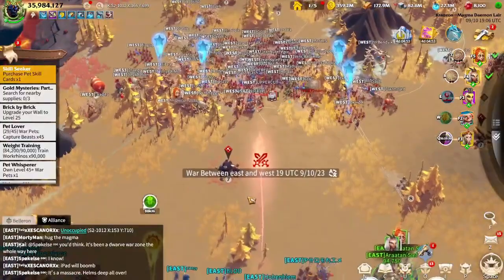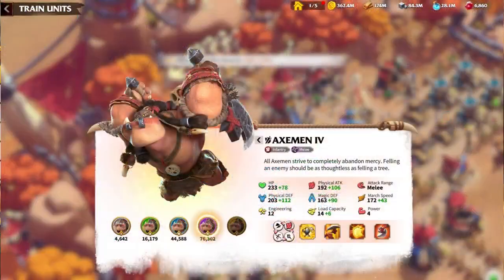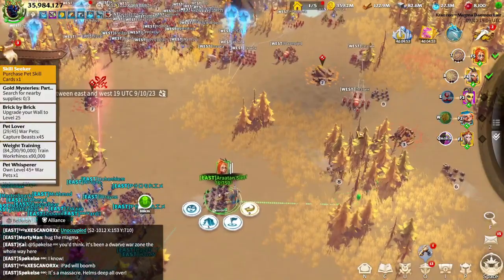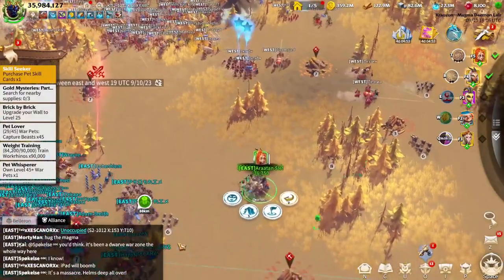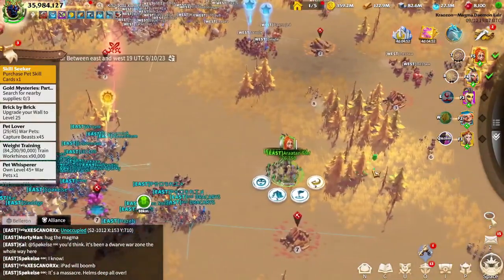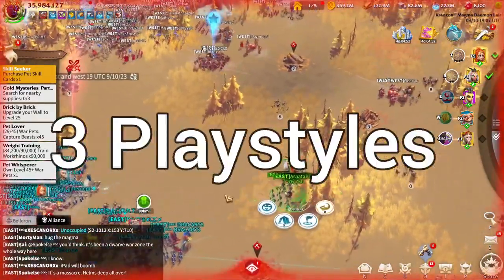Let's start with the infantry. As we all know from their stats, infantry form the front line and take a lot of damage. They don't do a lot of damage by themselves, so without damage marches they are mostly useless and free meat for damage marches. But they are not completely useless. Let's start with the attack - if you are on the attack side, you have three main micromanagement playstyles.